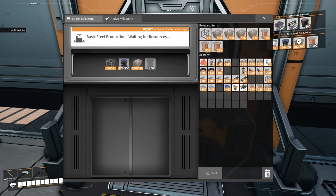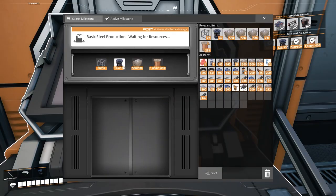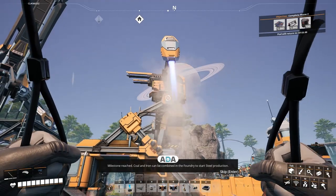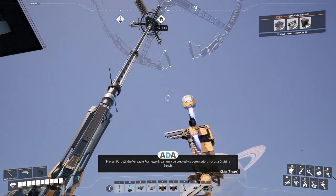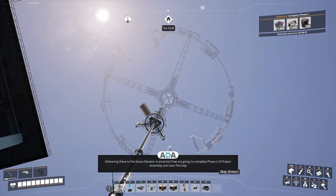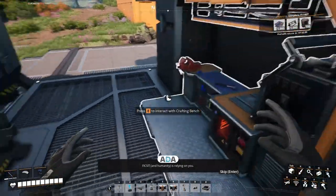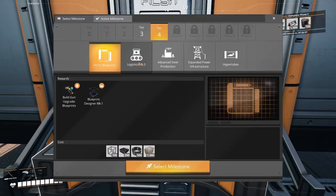Let's get this one on the road then. Milestone reached! Coal and iron can be combined in the foundry to start steel production. Project part number two, the versatile framework, can only be created via automation, not at a crafting bench. Delivering these to the space elevator is essential if we are going to complete phase two of project assembly and save the day. So that's basically all I can do until I get my steel factory up and running.